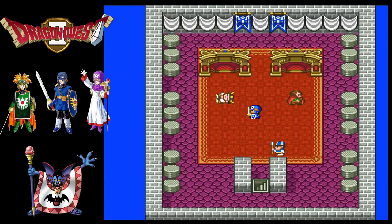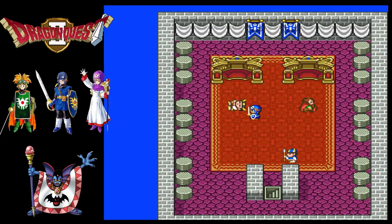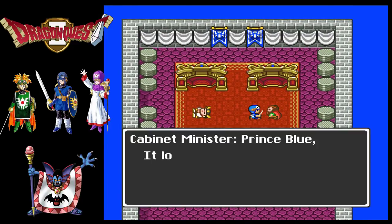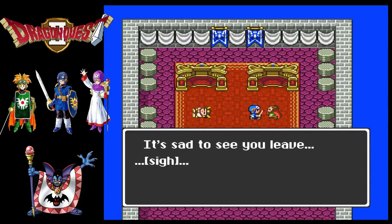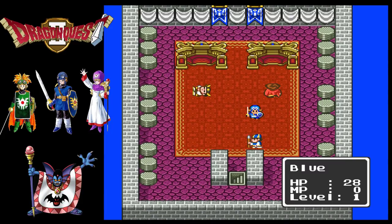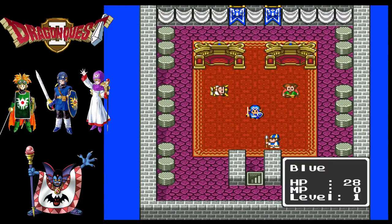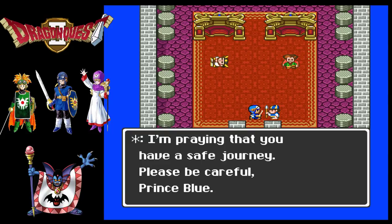It's still gonna be a hard game. I still feel like we walk really slow - I'd love to have a double speed boots or something, sprint shoes. Sometimes the text scrolling is a little bit too fast, so you're gonna have to read really quickly. I think it's because of the translation from Japanese text to English text - sometimes you need an extra line of English, but the game doesn't pause so you can read it before it scrolls. I'm praying that you have a safe journey. Be careful, Prince Blue.